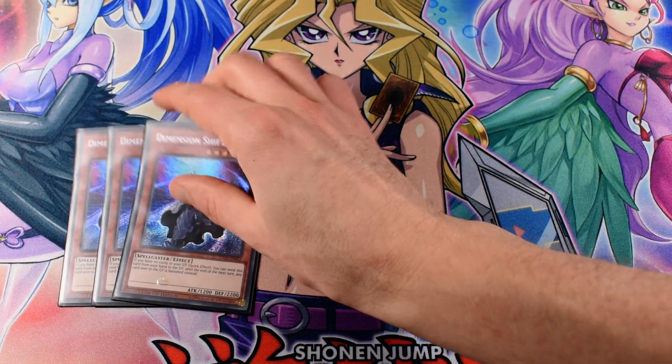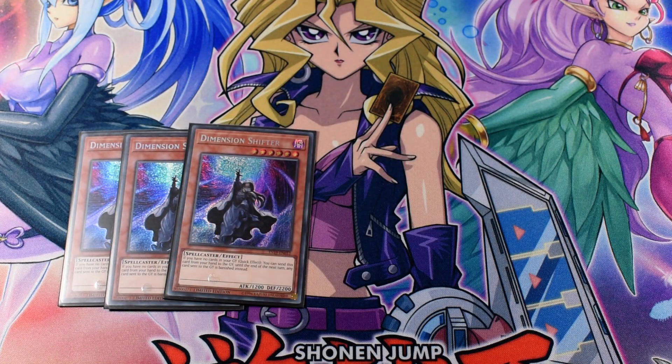Next, for the hand traps, 3 D-Shifter. We play many cards to slow the game down because the Weatherpointer deck is not the fastest. But once you have enough monsters on the field it can pretty fast snowball, and once you summon Weatherpainter Rainbow from the extra deck your opponent will have a pretty hard time to get over it.